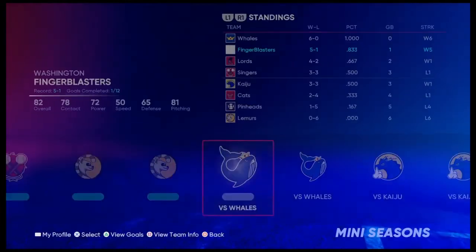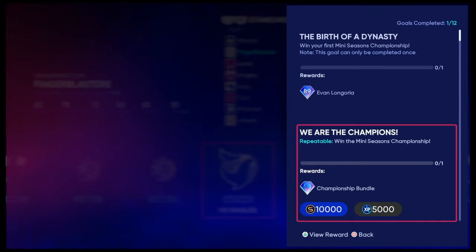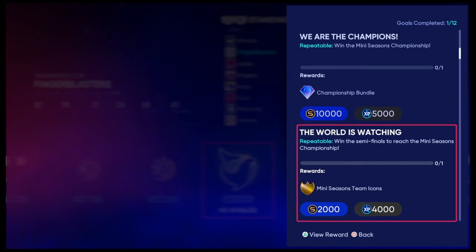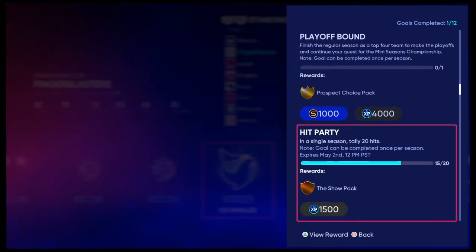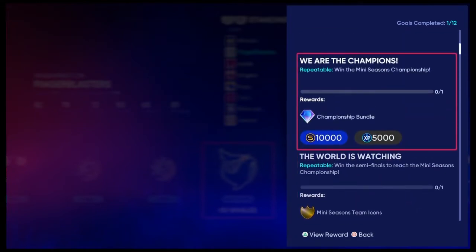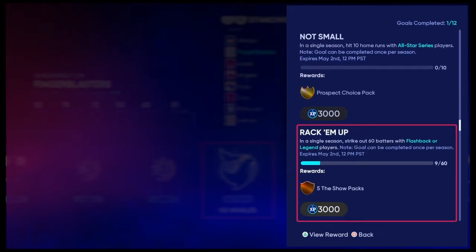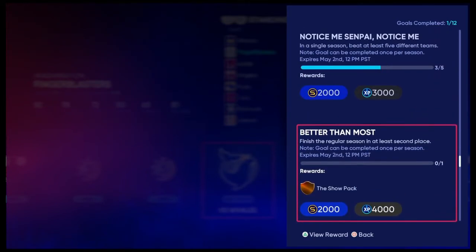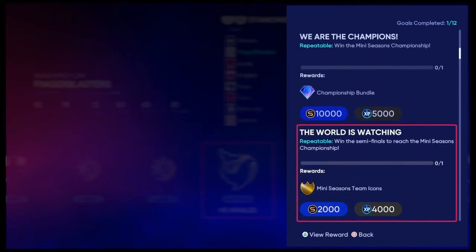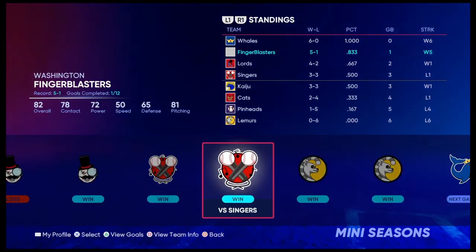However, you actually get more XP from this, and I think that's a misconception which could throw some people away. If you look at the goals and rewards: winning the Mini Season championship is 5k XP, 4k XP for winning the semifinals, 4k XP for making it to the playoffs, 15k XP for getting 20 hits, plus show packs, prospect packs, and a ton of stubs. Hit 10 home runs with All-Star series players — 3k XP. Get 60 strikeouts with Flashback players — 3k XP. You're getting a ton of XP all throughout, and once you add it all up you're getting 30-plus k XP.